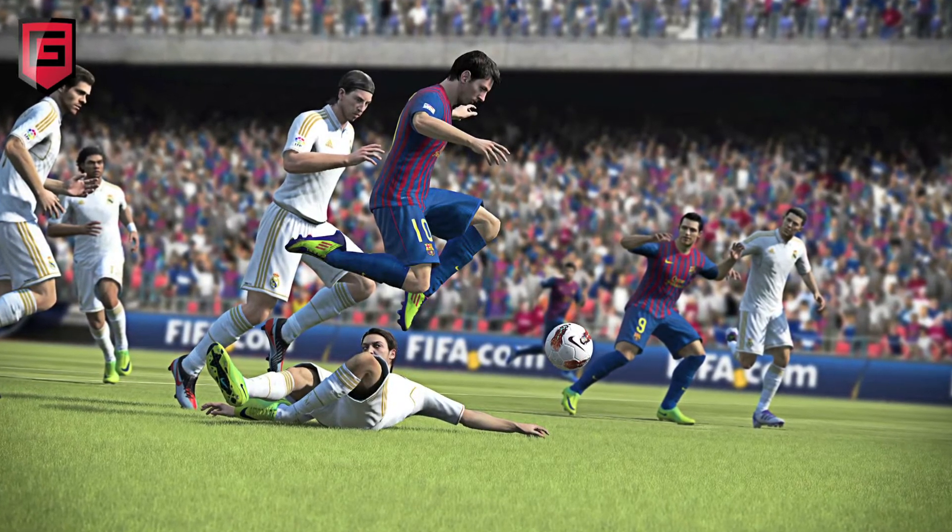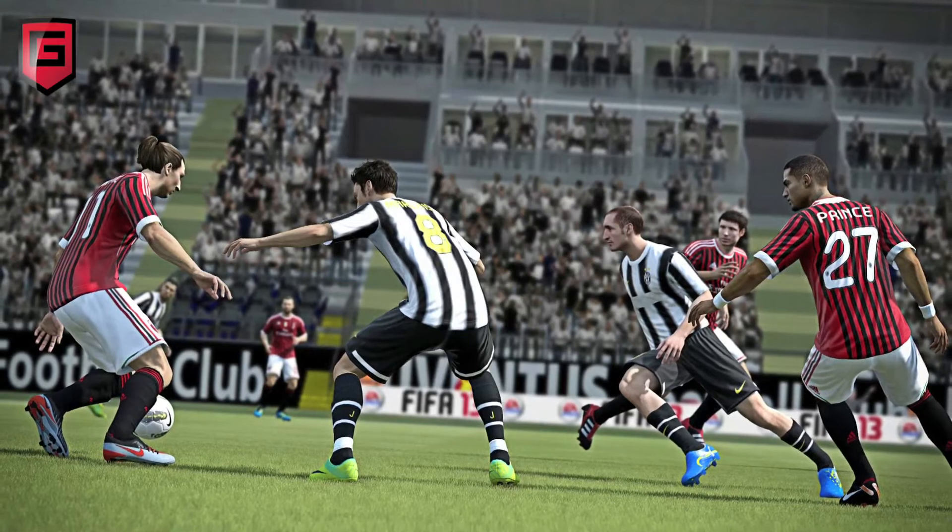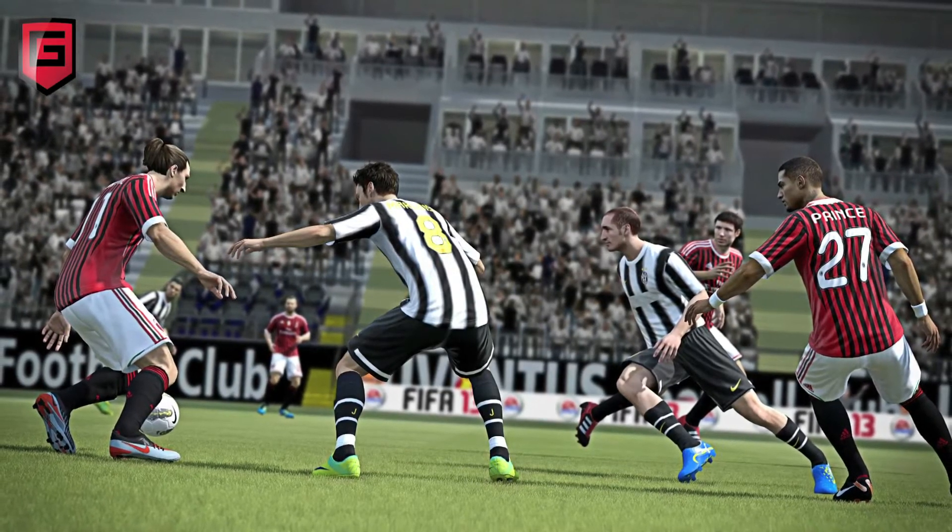For instance, if you looked at FIFA 12, every time a ball came into your player, it didn't matter who they were, what ability they had, what situation they were in — the ball could be coming from way up high or bouncing or rolling or spinning. All of these factors could come in and that player would almost always take a perfect touch, which is a little bit unrealistic.